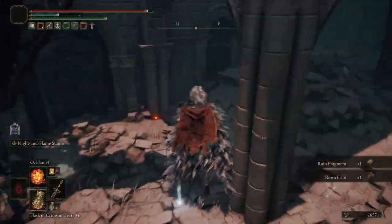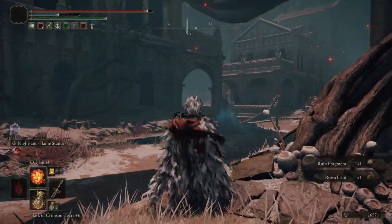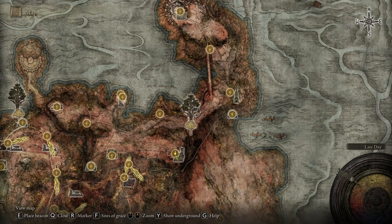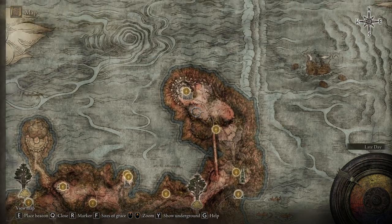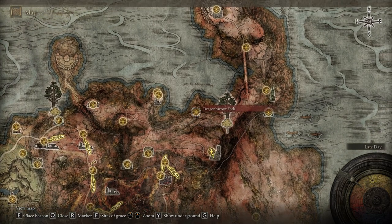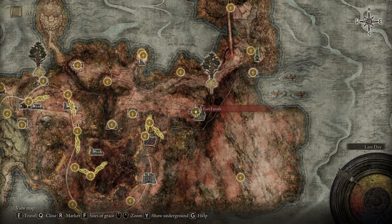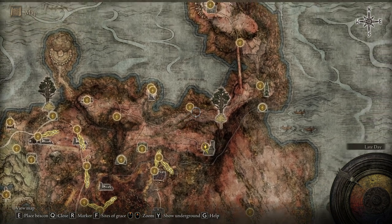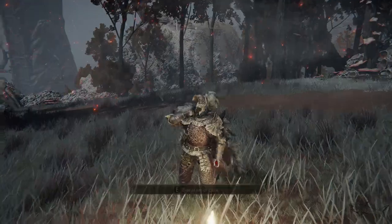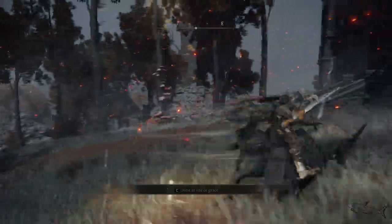Basically, you want to travel to the Third Church of Marika — that's the easiest path. From the Bestial Sanctum you want to go down to this path I'm showing you now, heading toward the Fourth Farod. If you want to reach that Fourth Farod, again, that is the easiest way.